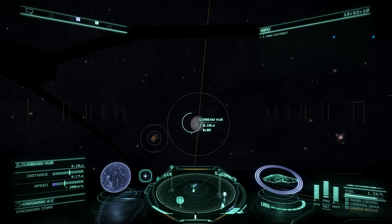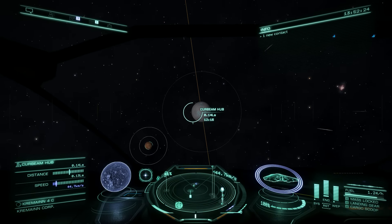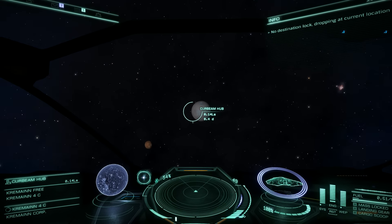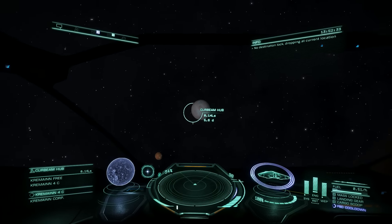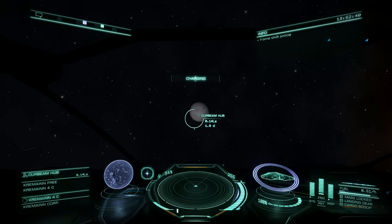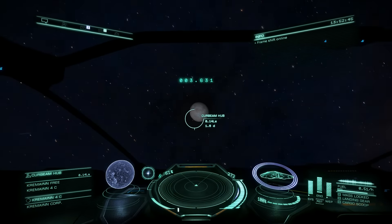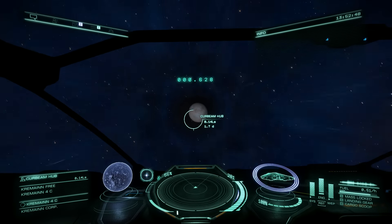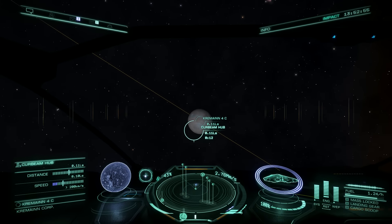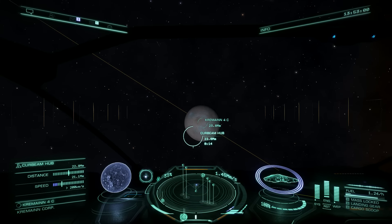Alright, so we're lined up here. We probably just want to keep our speed down. It should pull us in here, no? There's no destination lock, so I did this last time. We're days away from this thing, I think we need to re-up here. So I think we just need to get close to it and it pulls us in. That's the magic from my understanding of how this thing works. We gotta keep our speed down as well.